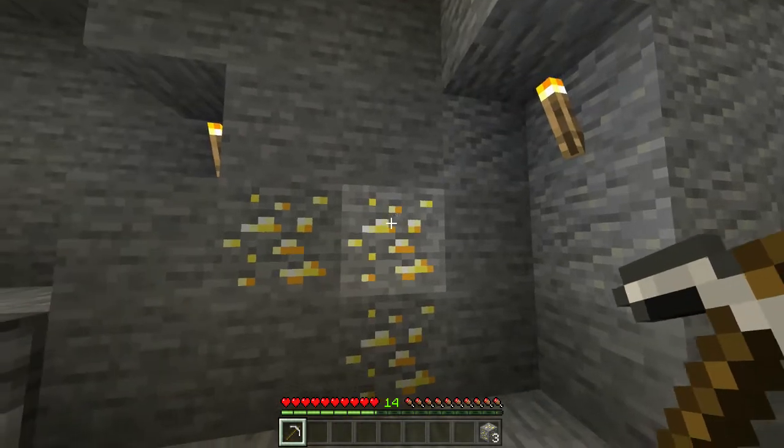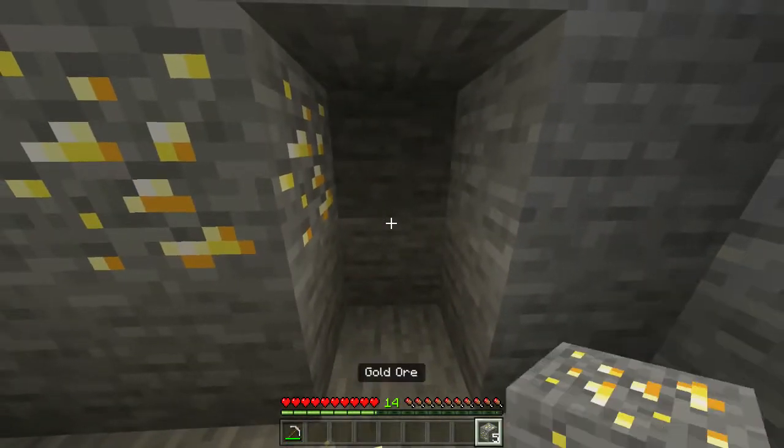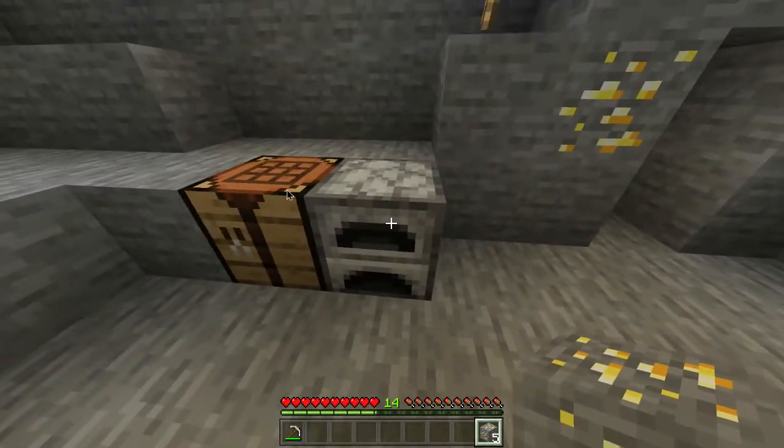Once you've found the gold ore, with your pickaxe you pretty much want to mine out five pieces of it, which will give you five gold ore. Once you've got it, you want to head into your furnace.